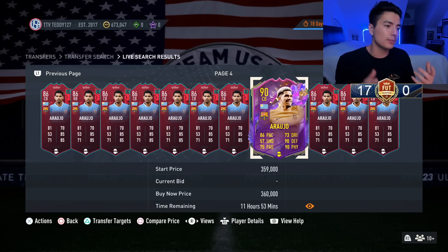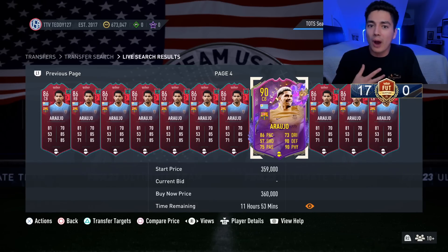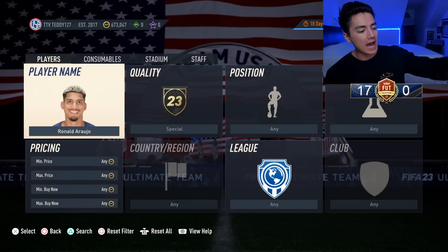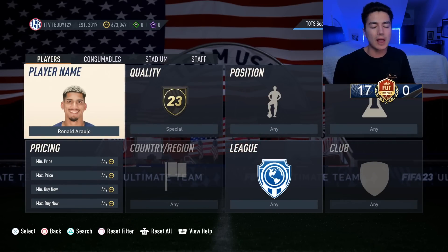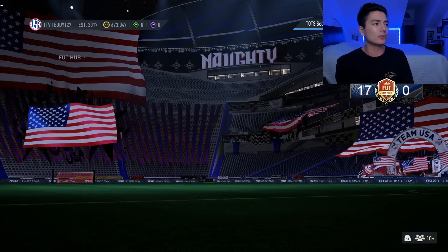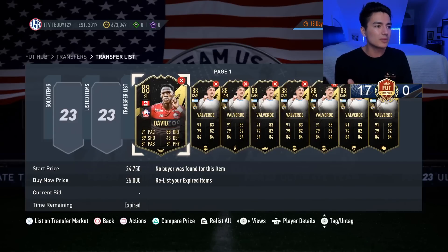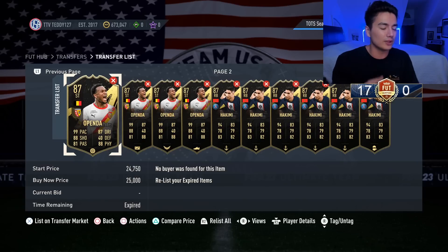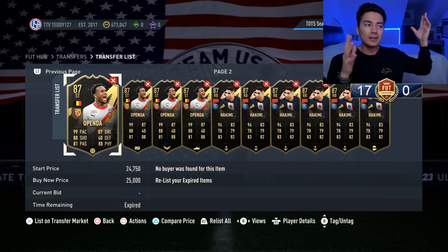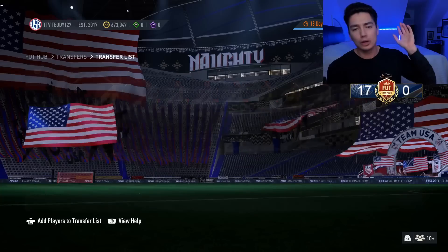I'm going to wait until Ligue 1 TOTS actually releases before making positional gap predictions — I'll wait for leaks on Friday before making a move. For La Liga, the golds and specials are being sold. I still have a few in my club because I'm doing the La Liga TOTS Cup objective trying to get a La Liga TOTS player back. Good profit there overall — only getting hurt on Valverde after the price range update.